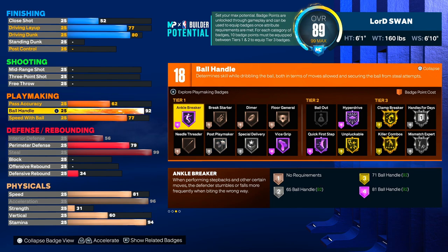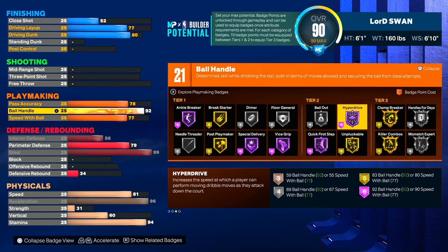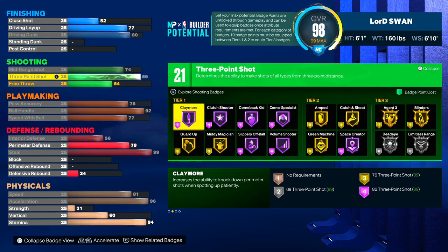How you can have better stats on this build is by not having your ball handle this high. The thing is Curry animations — you get Hall of Fame Hyperdrive, which is a very useful badge, so it's gonna help your speeds even more. 78 pass accuracy, speed with ball 77. If you go with 90 ball handle you could get so many more badges, but personally I think Curry animations could be something. Steve Francis is pretty cheesy but Curry might be possible. The Hall of Fame Hyperdrive might be worth it, or you could do 90 — it depends on your play style.